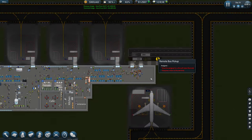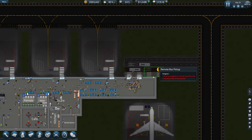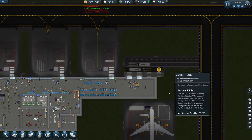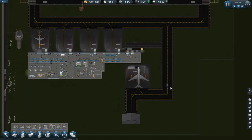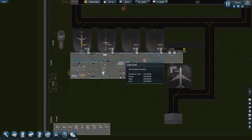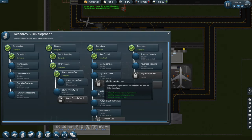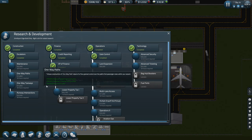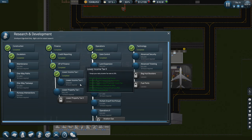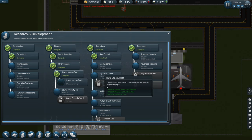We ended up putting this extra remote bus pickup in here but obviously you can't use two for the one remote stand, which is a shame. Never mind. We could probably put another remote gate down here maybe. Let's have a look at what we've got on research first. We could probably do the lower income tax too, which is obviously going to save us money in the longer run. Let's do that.